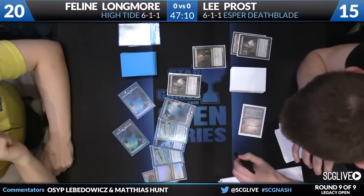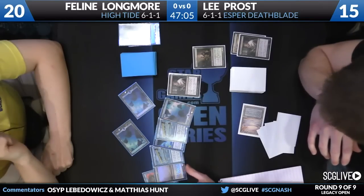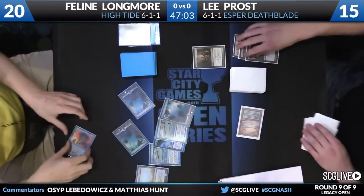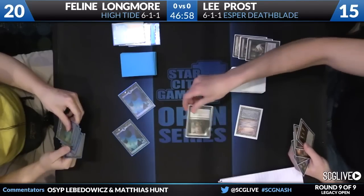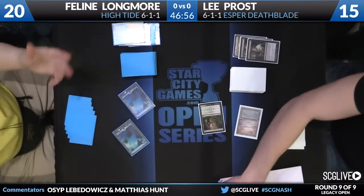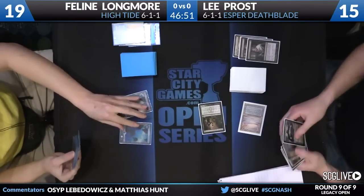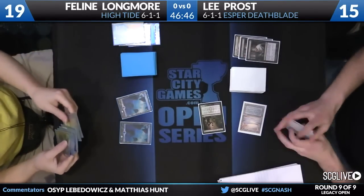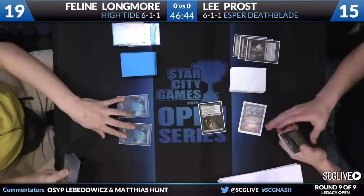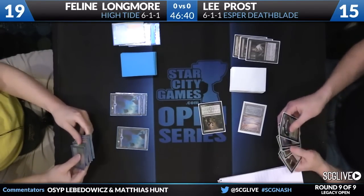She has two Merchant Scrolls — those are still wild cards. There's a Flusterstorm and a Force of Will. What Feline's doing is building up toward that counter spell fight she's anticipating. Flusterstorm is obviously huge there. All she has to do is get one High Tide and one Time Spiral. Even sometimes a High Tide and a Meditate will be enough — you just want a card drawer and a lot of mana.